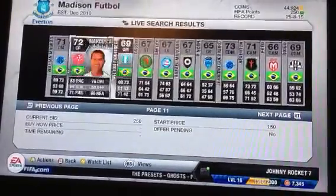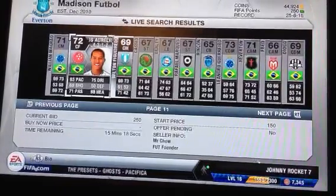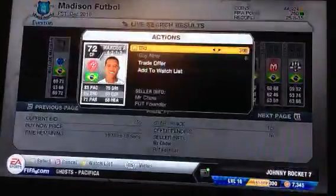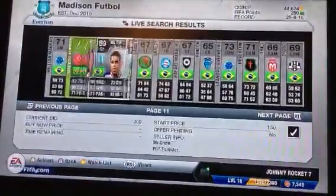That's all you've got to do, guys. Just search Nationality Brazil, Silver, $2.50, and look for the shiny ones. This one has 83 pace, so I'll go to $300 because he'll definitely sell for more than that. And that's all you've really got to do.